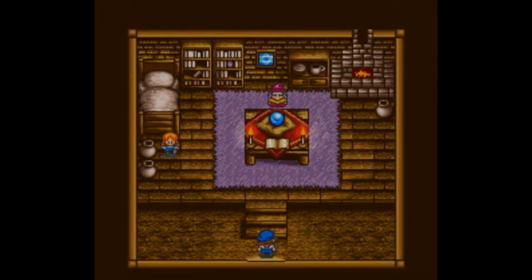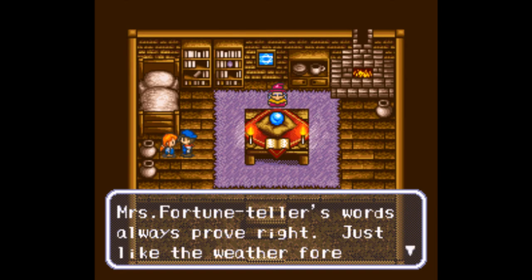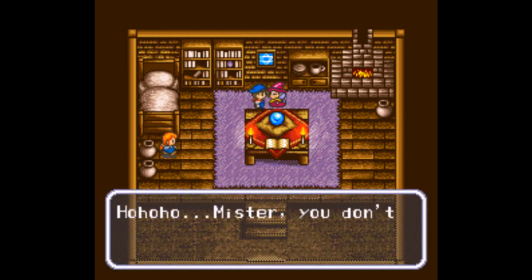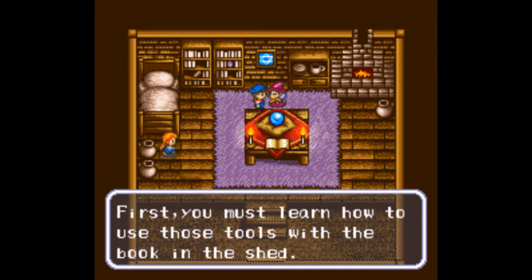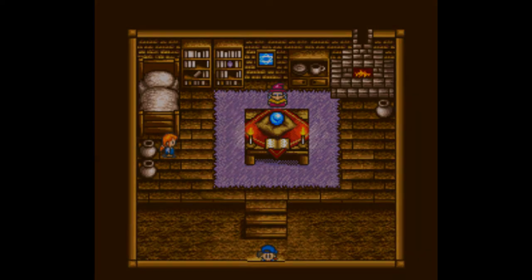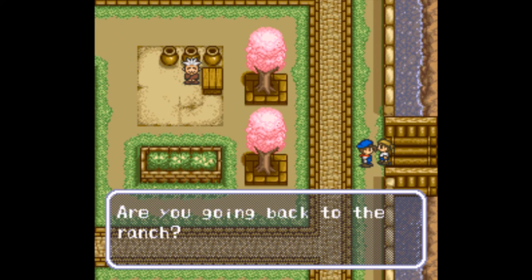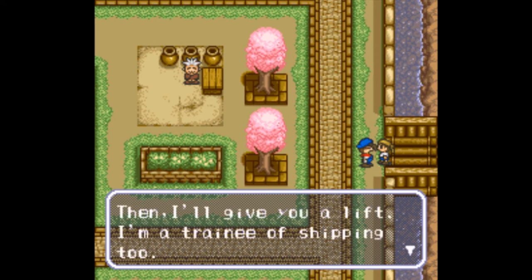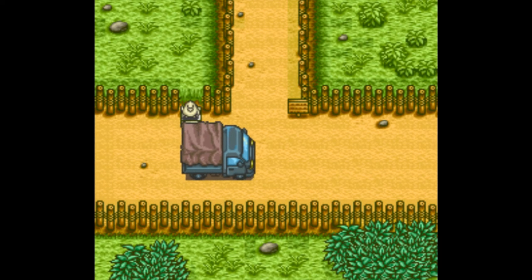There's a fortune teller with a Star of David in the background. They're always right, just like the weatherman — I'm sure we can believe both of them. The fortune teller says to use the tools in the shed. Some fortune teller you are. I think that's everybody — can I leave now? Apparently this guy's new to you — that's great. I don't know what our goals are but let's go.